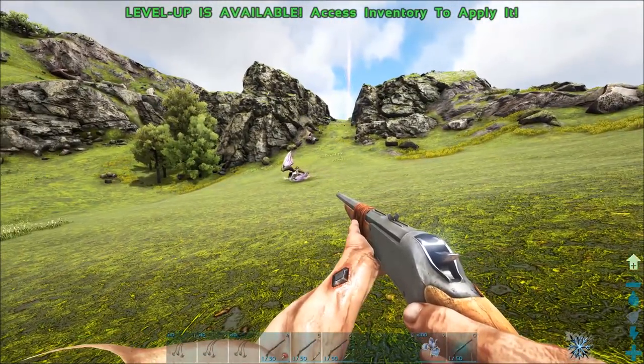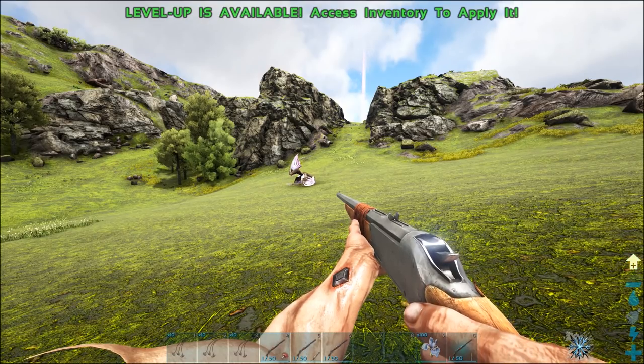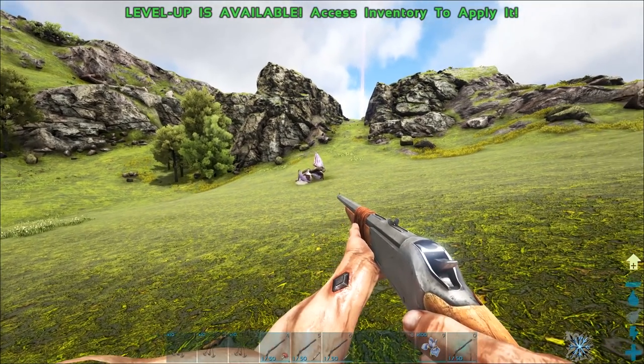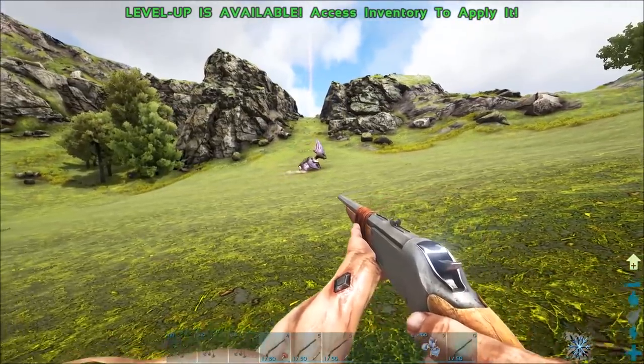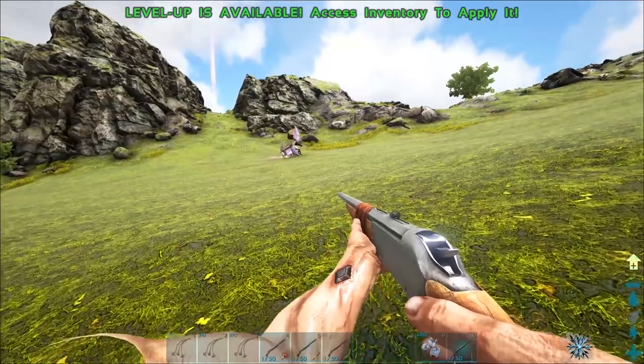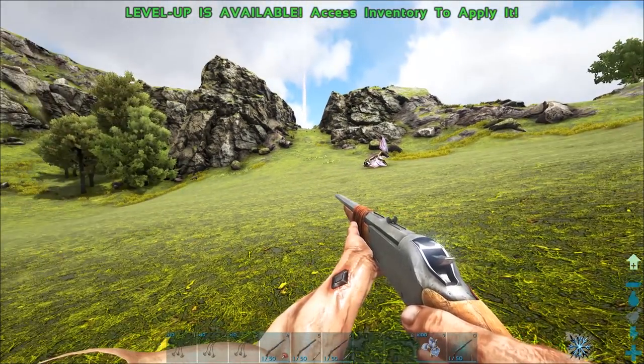If you have trouble trying to bola from afar and want an easier method, you can use rare flowers. With a recent change in ARK in patch 261, they updated rare flowers so they aggro creatures from around you.